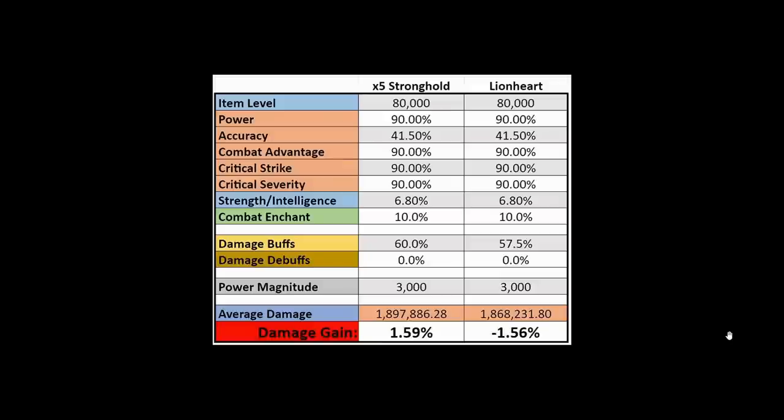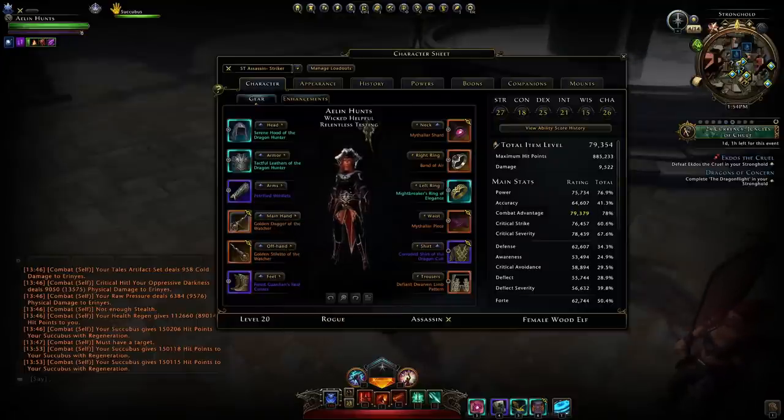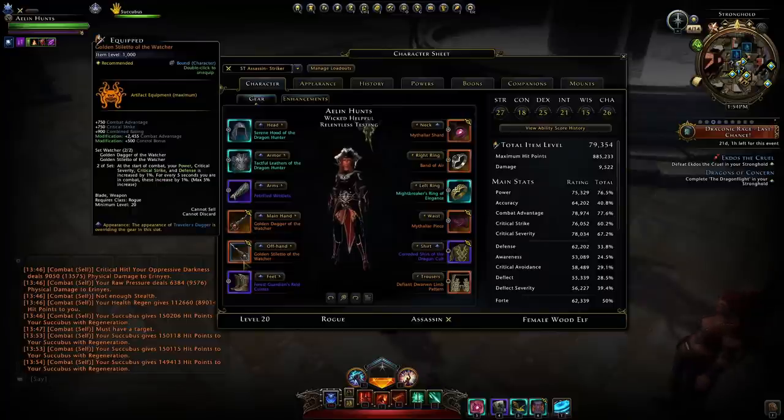Of course, you might get someone who doesn't use them, but if everybody including new players is using them, that's a massive bonus overall. Now, the Watcher set — which I grinded hard to obtain — would give you a maximum bonus of 5% power, 5% crit severity, 5% critical strike, and 5% defense, adding a little survivability of about 2.5%. That's nowhere near the 10% you gain from the Stronghold weapons with five stacks.